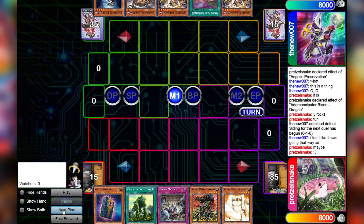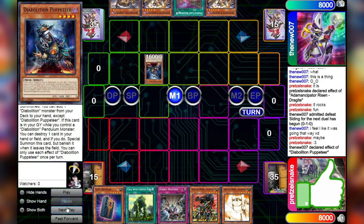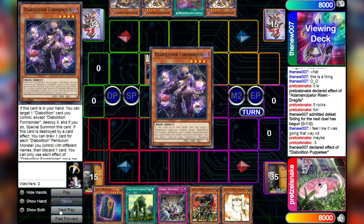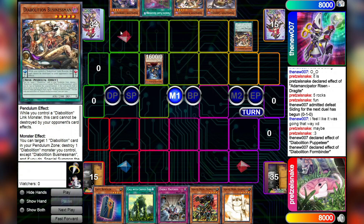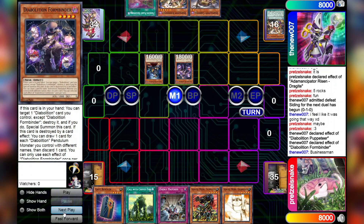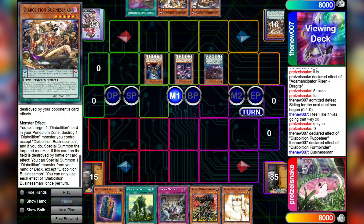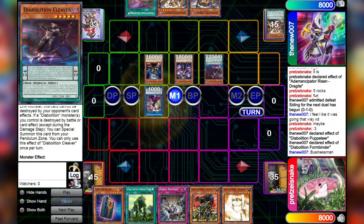We're going to see it starting off by normal summoning Diabolition Puppeteer, which will on normal summon add a Diabolition monster from the deck to the hand. The card we're going to be seeing is probably going to be a complementary scale — no, it's just going to be another Formbinder. Okay, that's understandable. We're then going to scale the Businessman and activate the effect of Formbinder, popping the Businessman in order to special summon it from the hand. This card in the field is unaffected by battle or card effects. You can special summon a Diabolition monster from the hand or deck except Diabolition Businessman — we're going to be summoning Diabolition Cleaver.